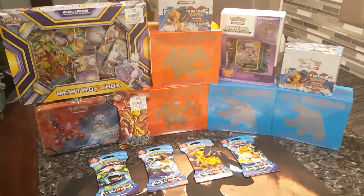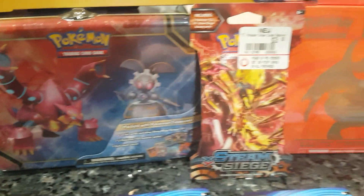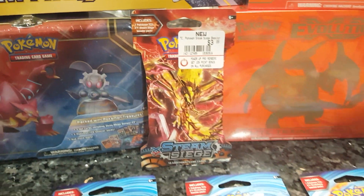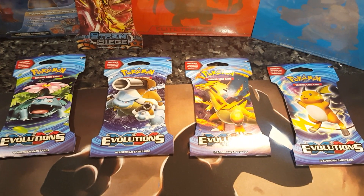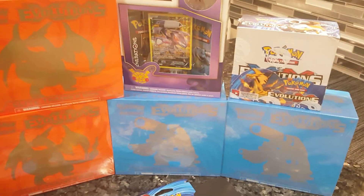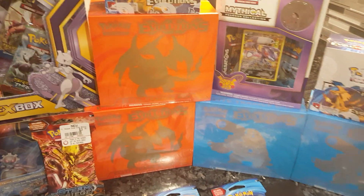We got this at a local card shop. Check this out — starting off, we got a Volcanion Magearna lunchbox, a free Steam Siege booster pack that we got, and we picked up one of each artwork of the Evolutions card packs. We also picked up two of the elite trainer boxes.